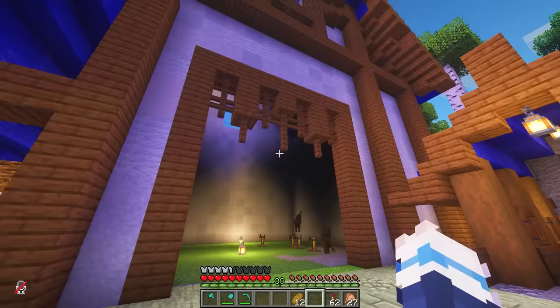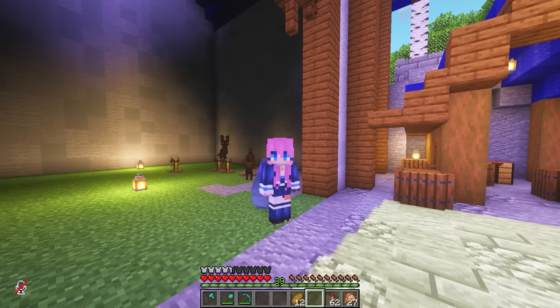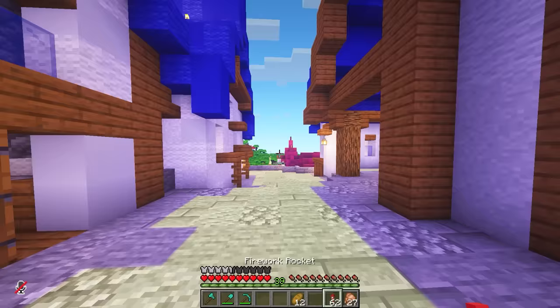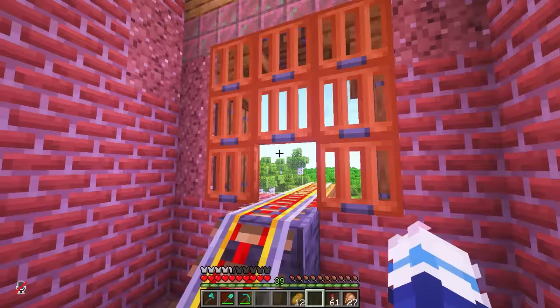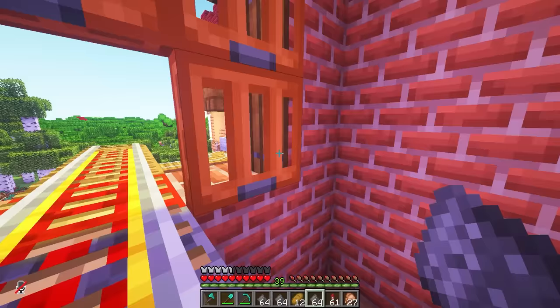But what, you ask, will this factory be producing? Gunpowder products, of course, from our new gunpowder farm from last episode. All I need to do is transport the gunpowder over here - I could just carry it in my inventory like a normal person. But Fwip and I are not normal people, and instead we have devised a new plan. Fwip has constructed a whole base of operations over here by the creeper farm, including a minecart track that will take shipments over to my empire.